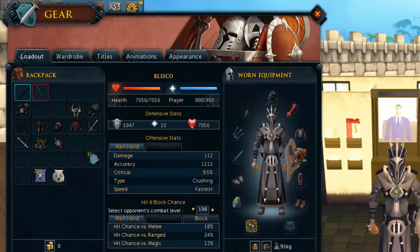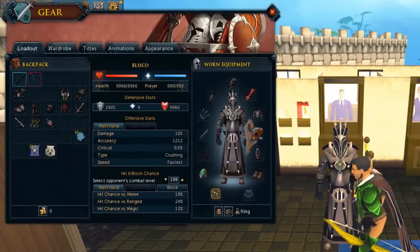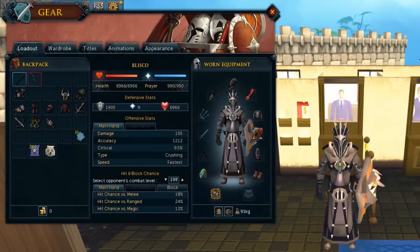If you don't have money for Bandos, void is your next best thing because it helps with your hits. I'd highly recommend getting void - apparently there is a buff coming to it making it really good. However, if you take void you'll be taking a lot more damage because it doesn't have very good defenses. It's kind of like hybrid armor, but it's practically free and just takes a bit of your time.